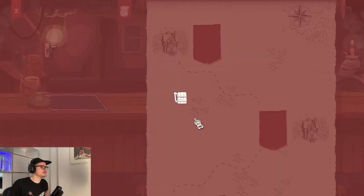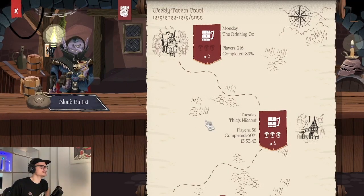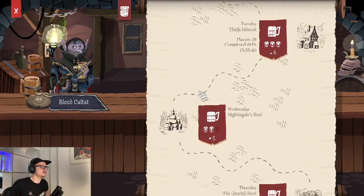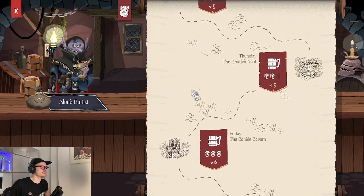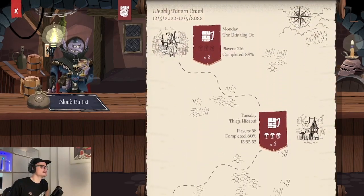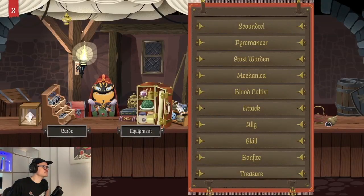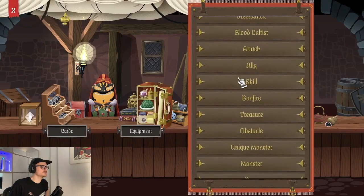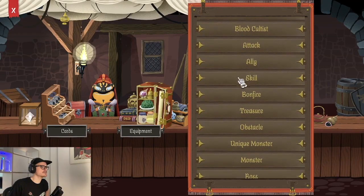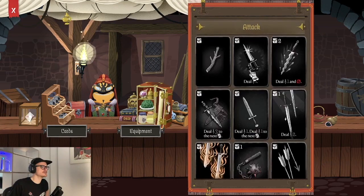We also have a weekly tavern crawl, which is an ongoing event running through the week where a lot of players compete on a given adventure, and at the end of the week you can compare scores directly with other users. This week's character is the Blood Cultist. We've got a library where you can look through all the cards. We have a lot of specific cards in each category — for example, we could go through the attack cards real quick here.